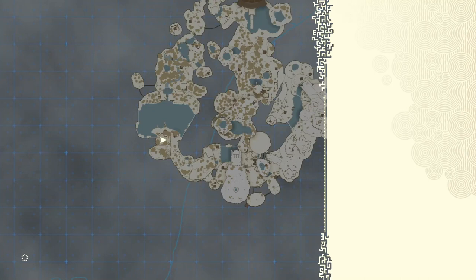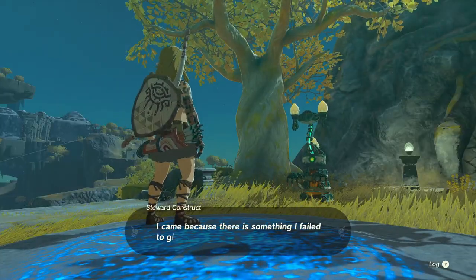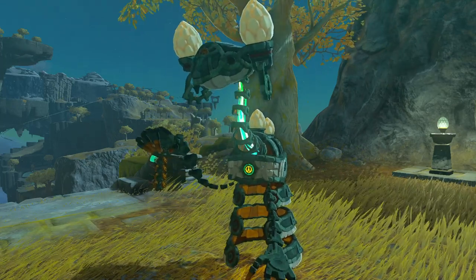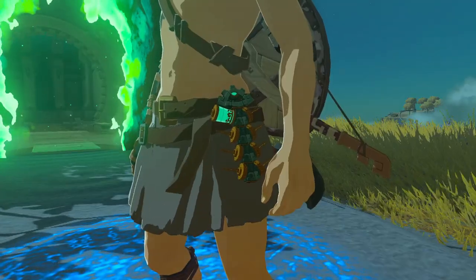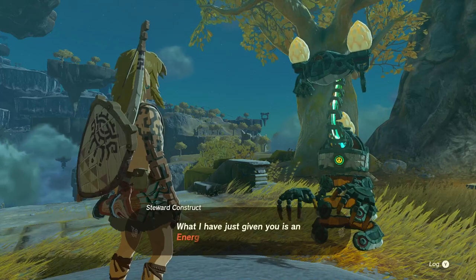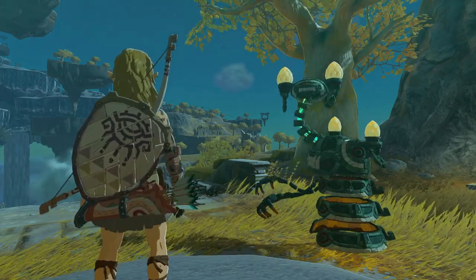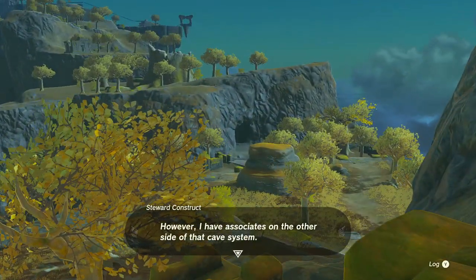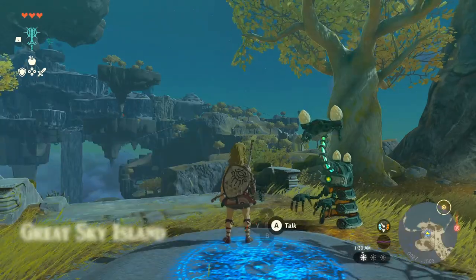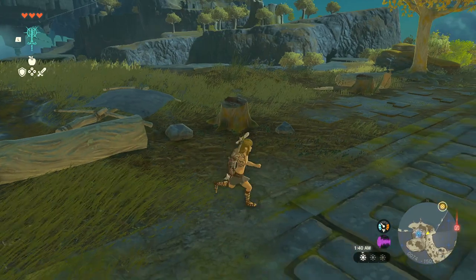A construct appears: I came because there's something I failed to give you — please take it. We receive an Energy Cell — from the Zonai construct, designed to be worn on a belt; it powers Zonai devices. It's required to use the tools known as Zonai devices. There are no Zonai devices here to demonstrate, but associates on the other side of the cave system can teach you how to use it.